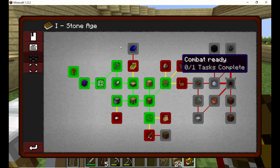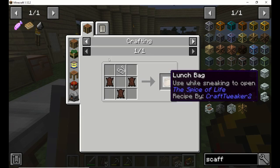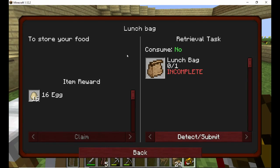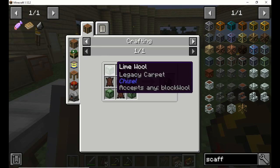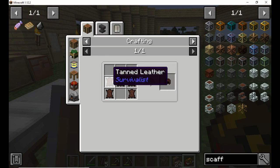Now we're getting into the leather stuff — this is all stuff that we're going to need leather for. Tan leather — that's what I was trying to think of. Tan leather is a drying rack with leather in it and it tans it up. All this stuff you need tan leather for, so we're going to need quite a bit. All this needs tan leather.